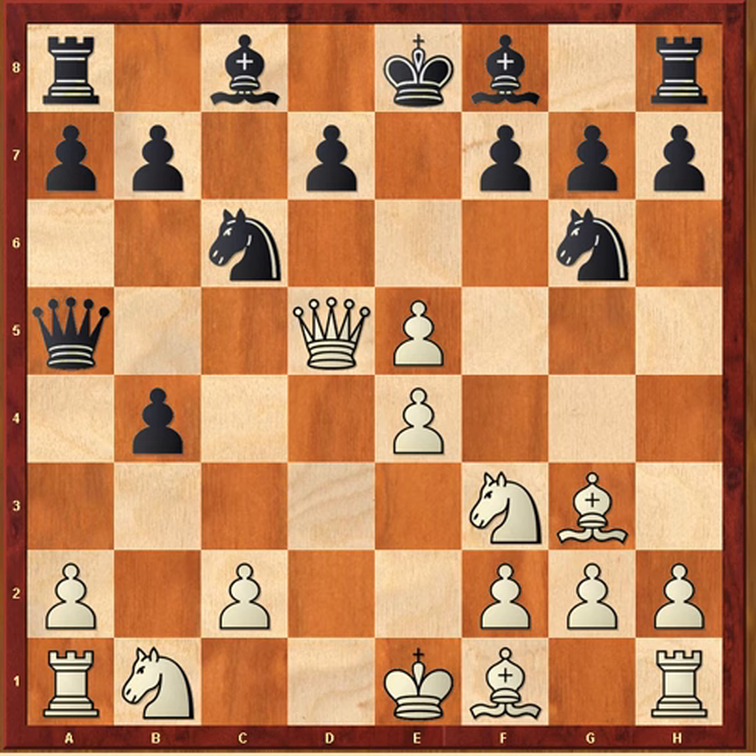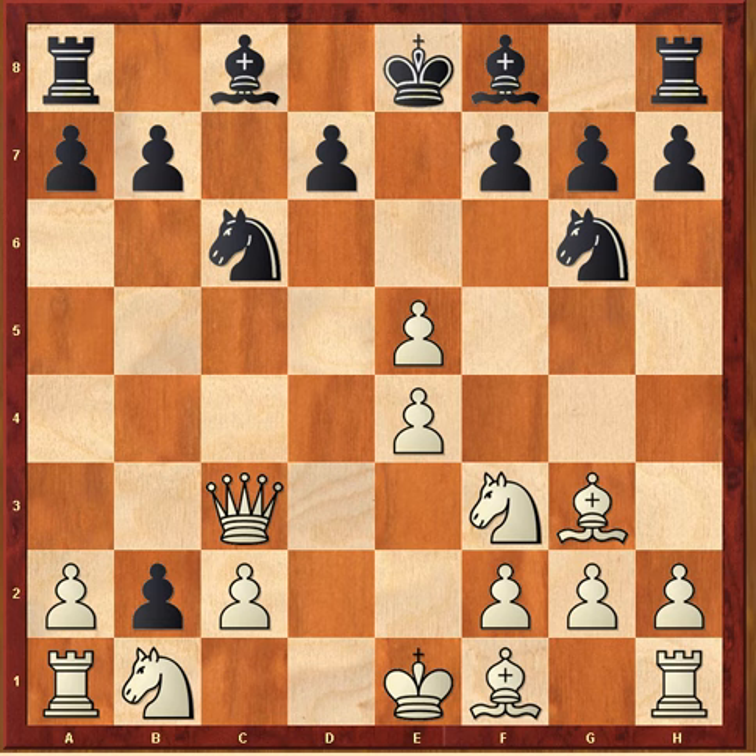Black recognizes there's a threat of b3 check — after b3 discover check, he'll just simply capture the queen. This is what happens: b3 discovered check, queen takes a5. White figures he gets rid of the problem, but black has an ace up his sleeve and plays b2. White says 'I have that covered' and moves the queen again — queen c3 — the queen is going to be the hero. After pawn takes, queen takes pawn on a1, he'll just be up a queen. However, bishop b4 — black is just better, as he will win the queen back and capture the rook on a1, because the queen is now pinned.